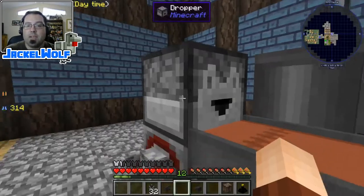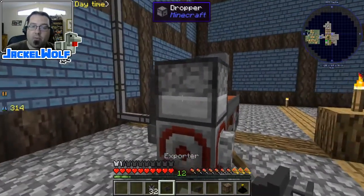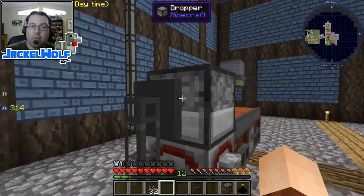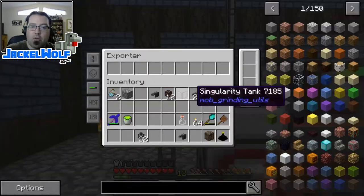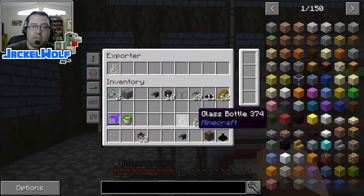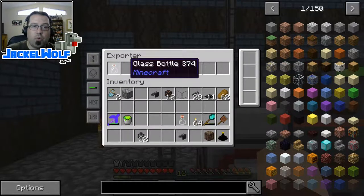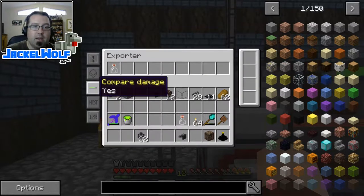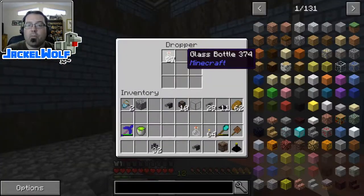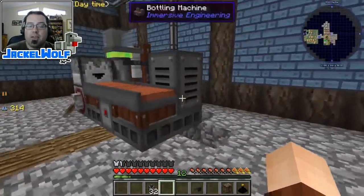Right now the dropper is empty so we need to feed it with bottles. I have an exporter which is going to export items from my refined storage system into the dropper. We've placed it down and primed it with what we want it to pull - items, not fluids. If we open it up you can see it's starting to fill up with glass bottles from my refined storage system.